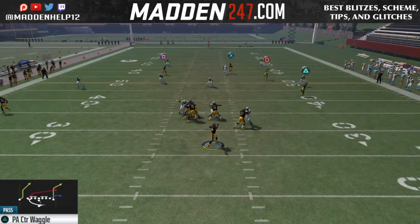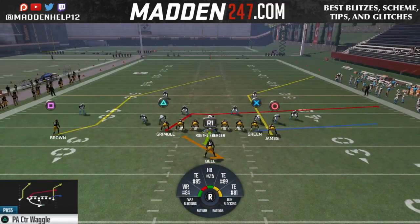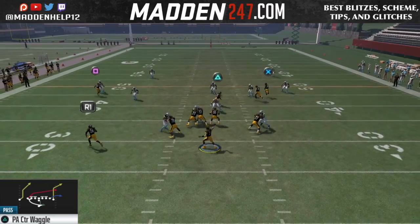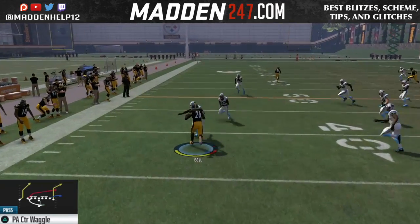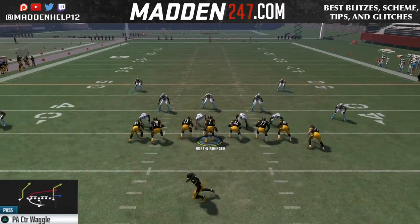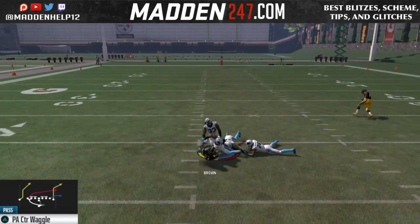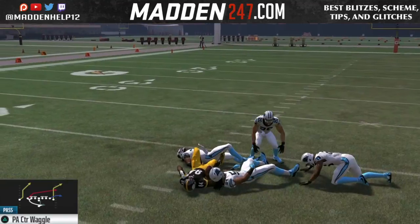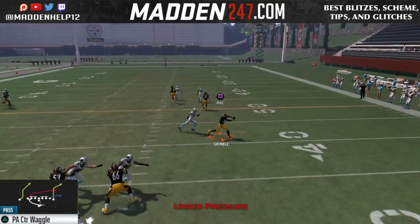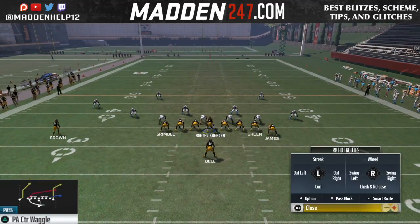That corner cannot be guarded by any zone, so it beats cloud flats, curl flats, soft squats, anything like that. That's your second read, and then your last read — if the seam isn't open really quick to throw a high point — you can either throw it to the running back, because the left side Z-spot route is pulling his zone up, but against man or any type of zone, that Z-spot is going to get open across the middle. You can either throw a low pass or a bullet pass to him, but your reads go from the drag to the corner back to the Z-spot.